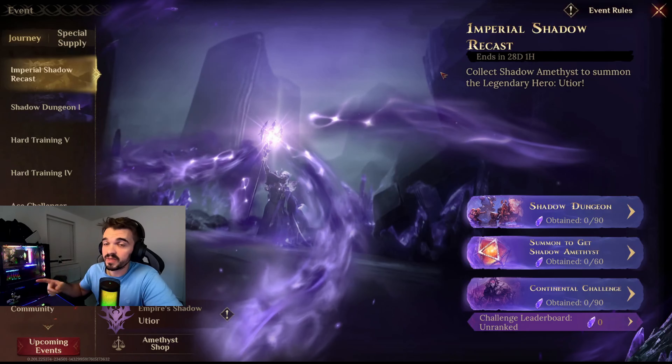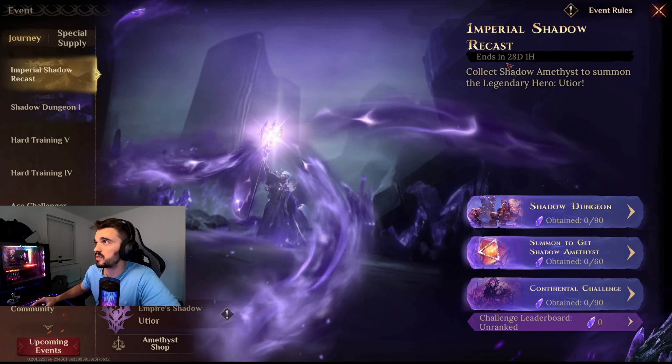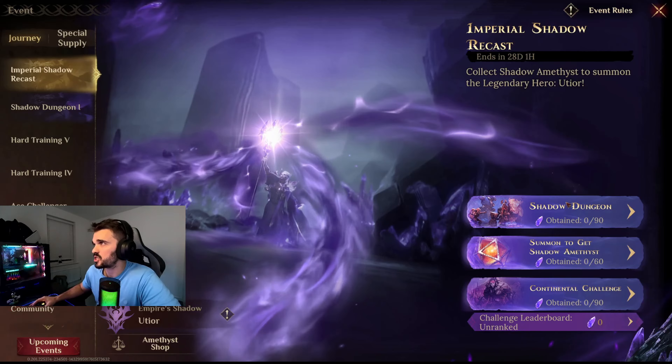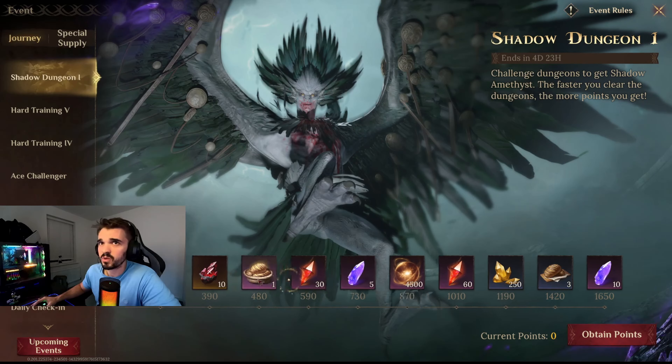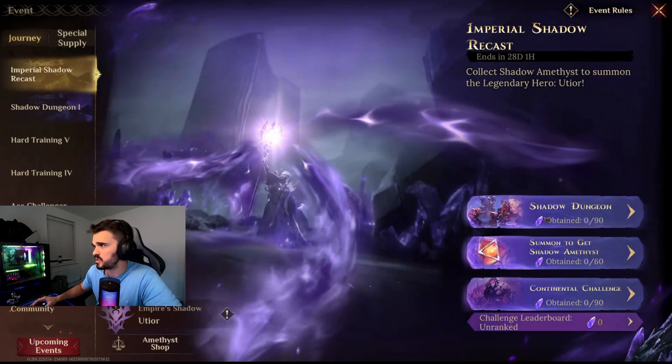So the event we want to know more about is the Imperial Shadow Request. We need to collect Shadow Amethyst. So we have a Shadow Dungeon — we need to challenge Dungeons to get Shadow Amethyst.